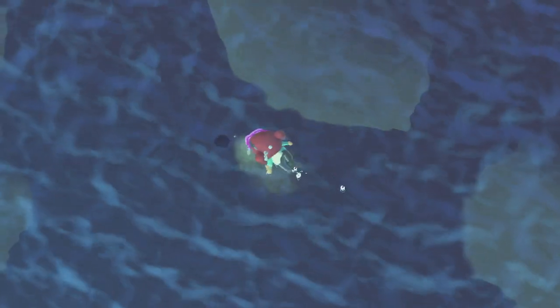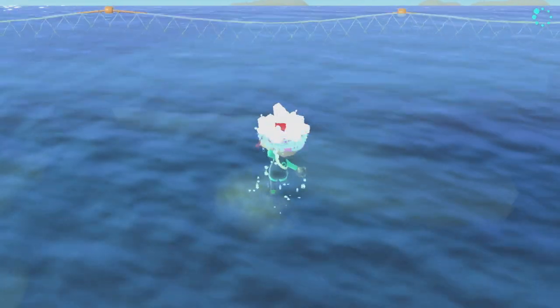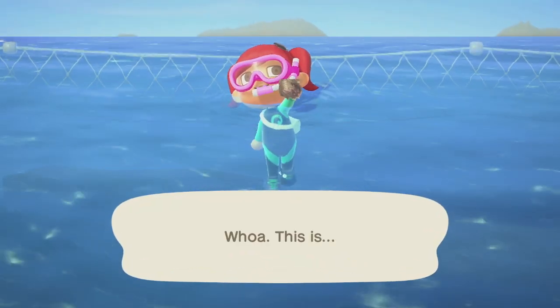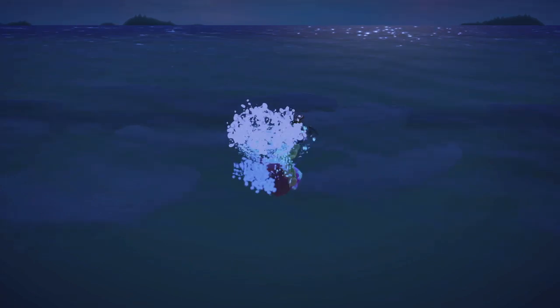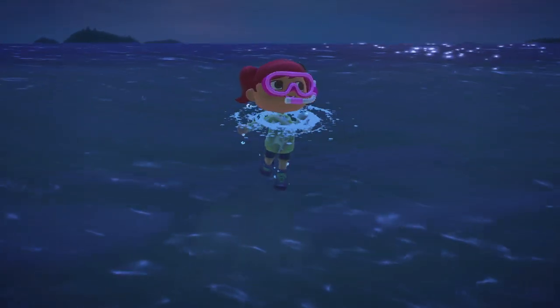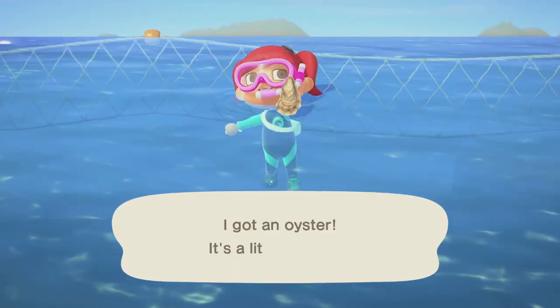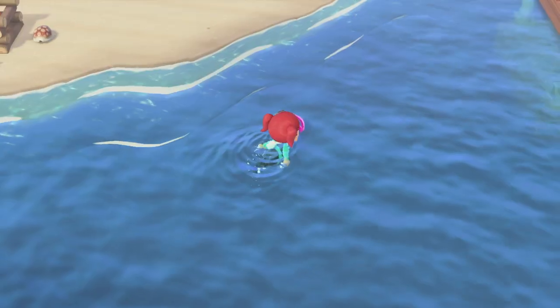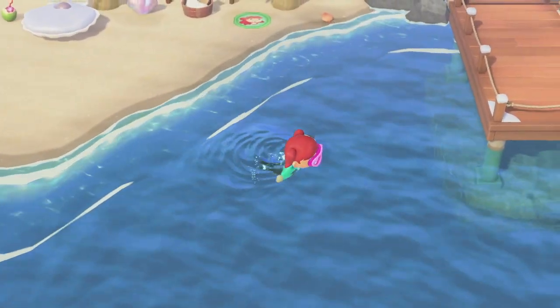Now, about the pearls — there's been a lot of confusion about getting pearls from pearl oysters, which you can find at quite early stages of swimming in the ocean. However, that is not the case. Pearls are found by themselves in the ocean; they appear a lot less than the other sea creatures, so keep a lookout for the smaller shadows and don't give up.